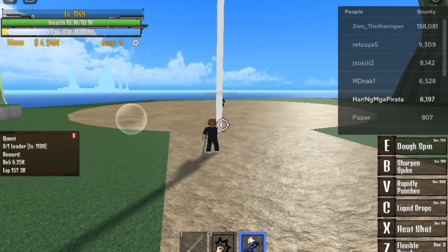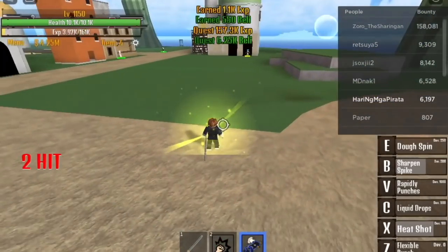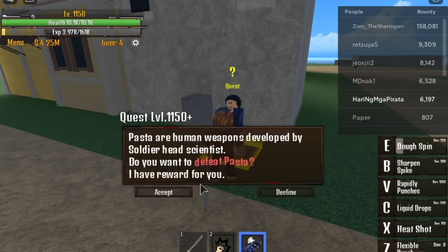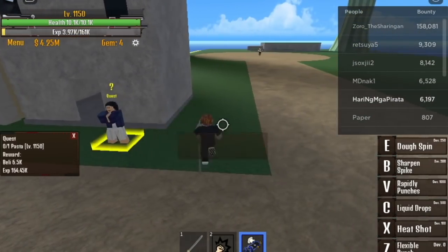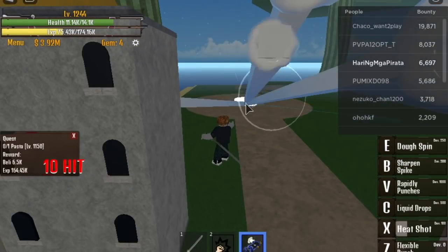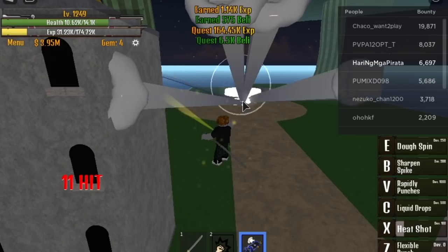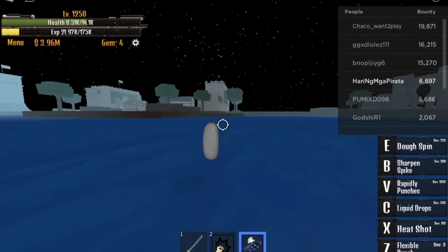When you reach level 1150, time to defeat Pacifista — remember the Sabaody Archipelago from One Piece? These cyborgs. When you reach level 1250, time to go to your next island.